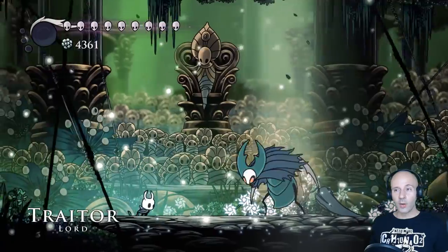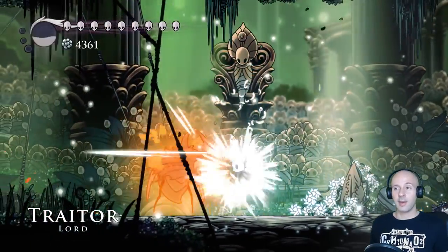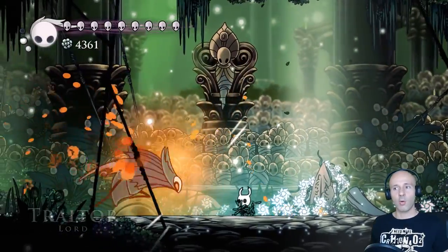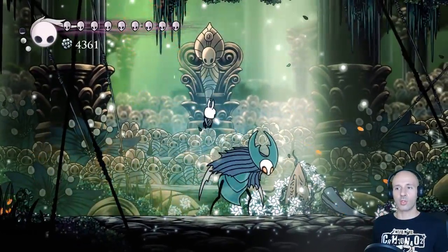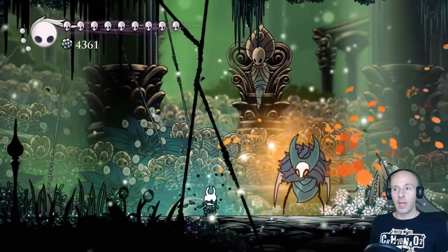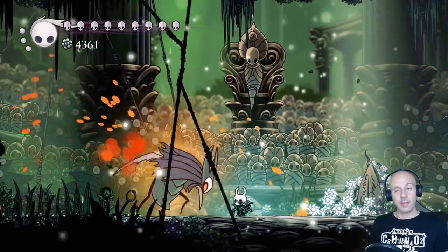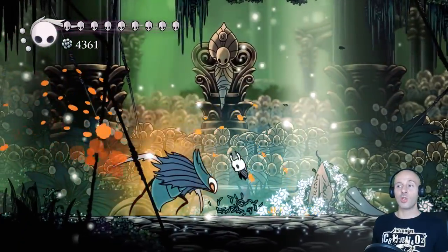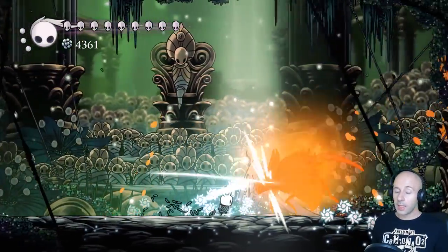The Traitor Lord was a surprisingly easy kill. He has a very limited selection of moves and all of them are very easy to dodge and very punishable. I was actually able to kill him first try and didn't even see his screen-wide attack — but that's pretty much the only one you should be slightly wary of.